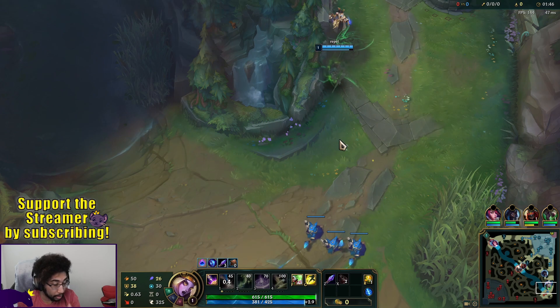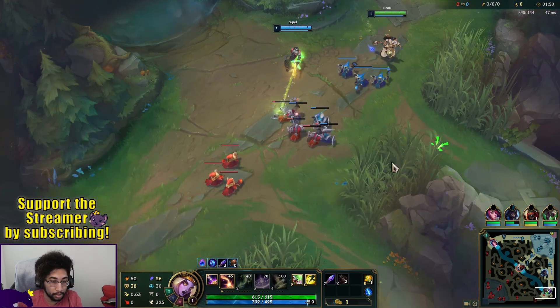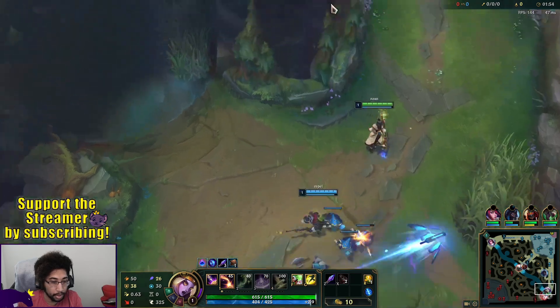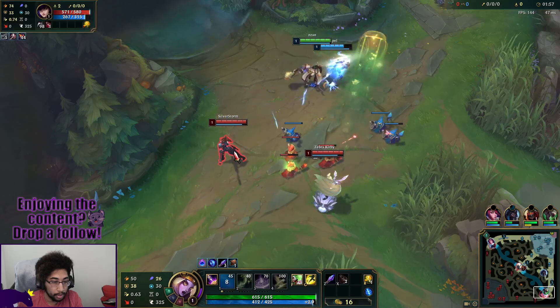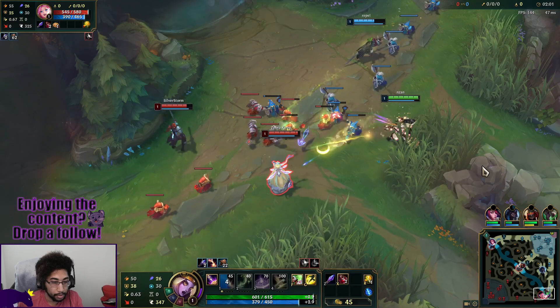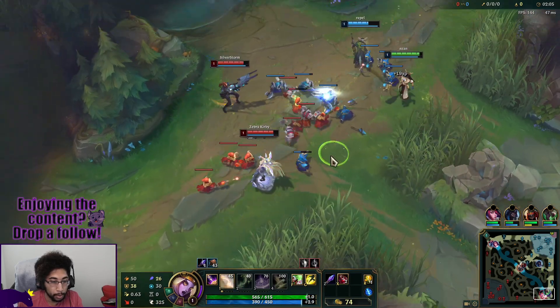Instead of maxing our Q, we're going to max our E for more damage and higher crowd control. We have an increased root duration that goes from one second at level one to two seconds at level five. Let's continue poking them here.